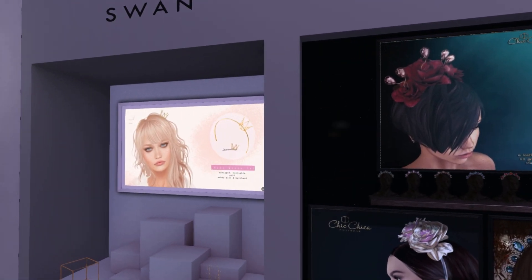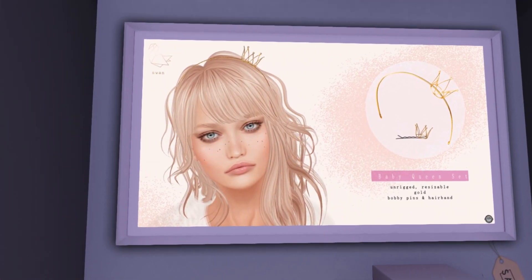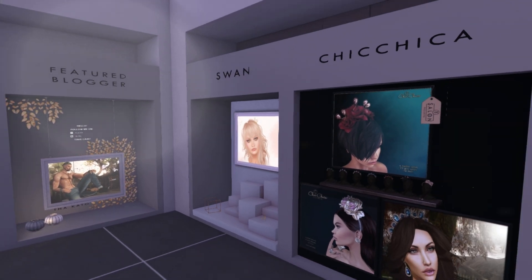We have Swan over here, and we have another little crown. This is called the Baby Queen set — this is pretty adorable. I don't know Swan. I like that, though. And I like their little logo — that's pretty cute.